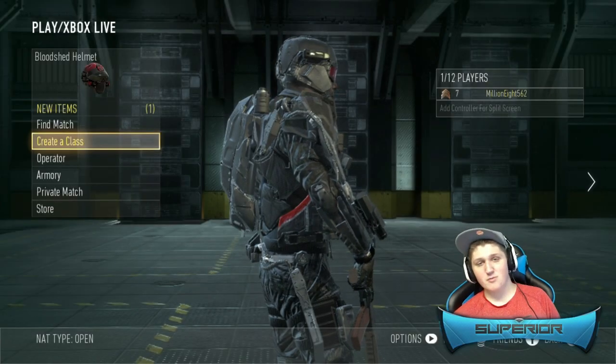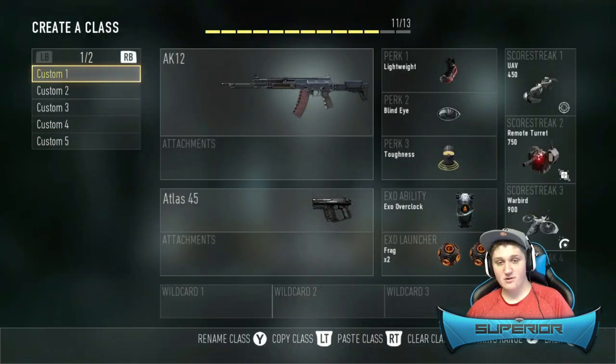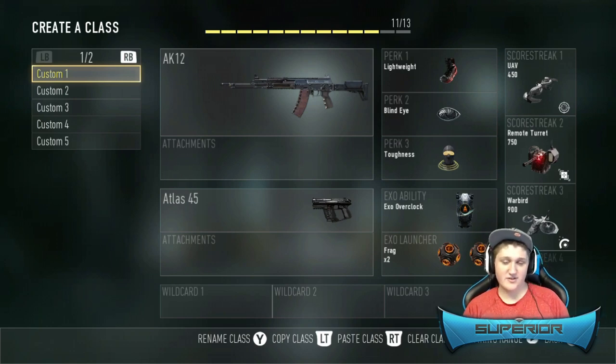What is going on everybody, my name is Connor but you guys can call me Superior, bringing you episode number two of Road to Commander. Today I decided to make an AK-12 class setup because the KF-5 I used in episode one was awful — never want to use that gun again. I don't want to use the BAL because that gun is really overused and you'll probably see a lot of gameplays from me with it.